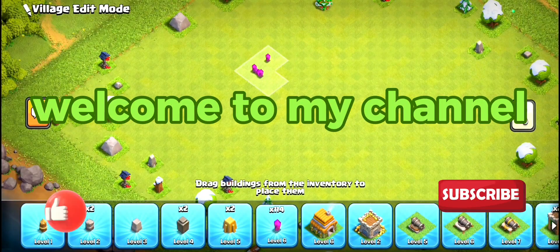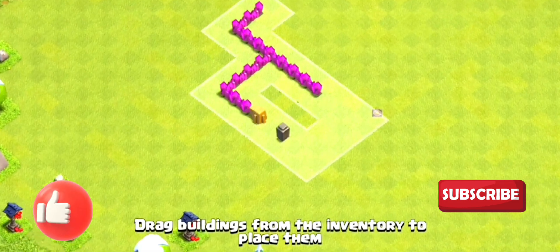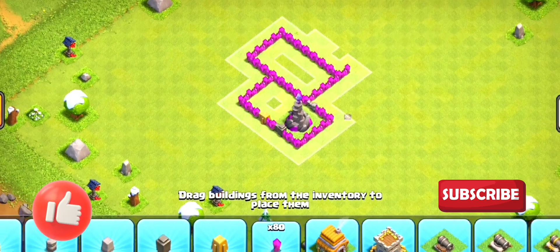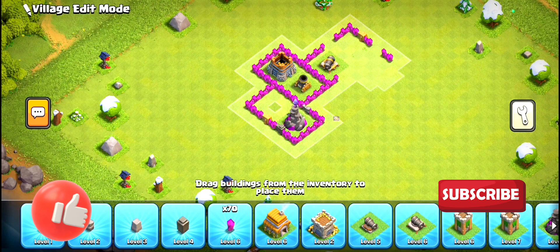Welcome to Clash of Clans Town Hall 6. In this video, we'll explore the key features and strategies for this pivotal stage in your Clash journey. Town Hall 6 unlocks a plethora of new buildings and upgrades, setting the stage for more complex base layouts and advanced attack strategies.